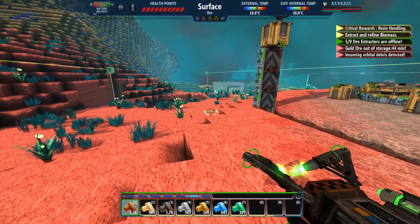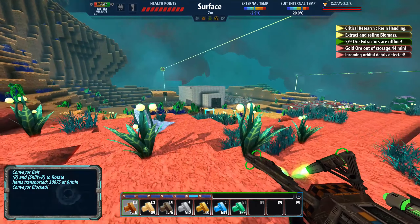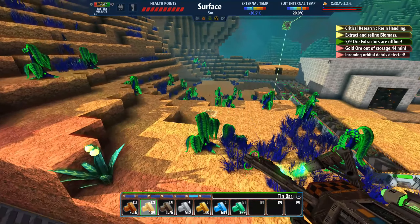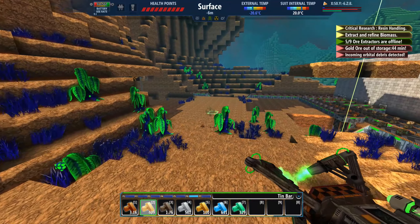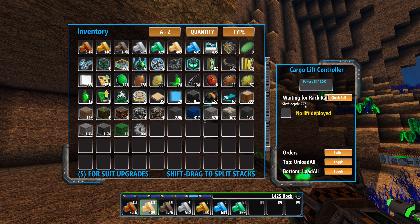Welcome back to another video on Fortress Craft Evolved. Today what I need to do is get advanced power. Just gonna start that. I don't have enough stuff in there right now, but let me show you what's going on.